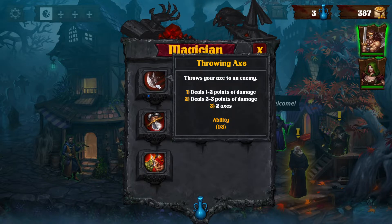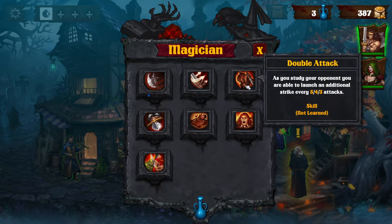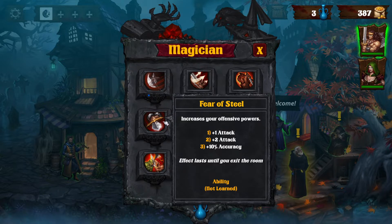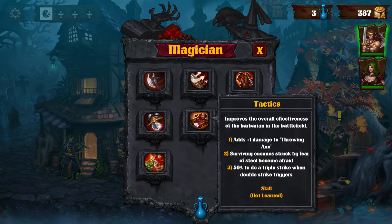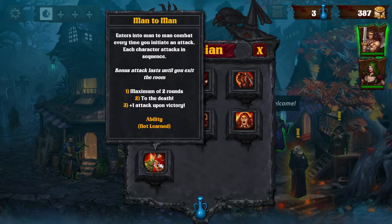Throwing axe — this is an ability. It's one out of two and we can only use that once per trip. Counter attack is a skill — every time you get attacked, you have a chance to counter back. That sounds good. Double attack — as you study your opponent, you're able to launch an additional strike every 5, 4, 3 attacks. Fear of steel — increases your offensive powers; effect will last until you exit the room. Tactics improves the overall effectiveness of the Barbarian in the battlefield, adds 1 damage to throwing axe, surviving enemies struck by fear of steel become afraid, 50% chance to do a triple strike when double strike triggers. Rage is a skill — if your health drops below 2, 3, or 4, you gain plus 2 attack for as long as your health is below the level. Man-to-man — enters into man-to-man combat every time you initiate an attack; each character attacks in sequence; bonus attacks last until you exit the room. That's an ability.